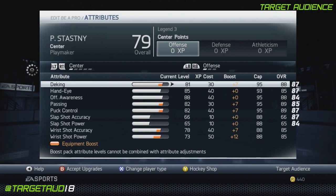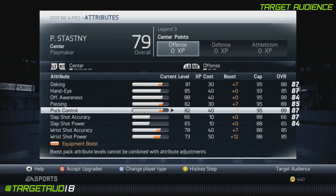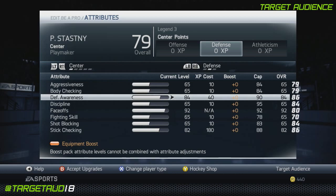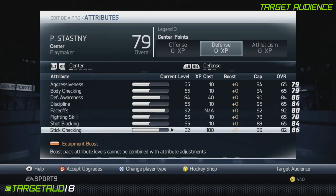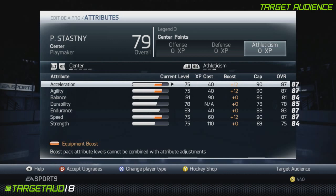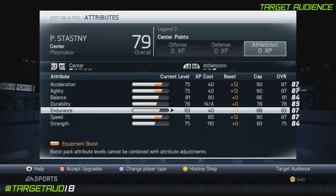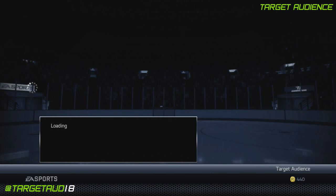On to his attributes: 88 deking, 85 hand eye, 88 offensive awareness, 89 passing and puck control, and 85 wrist shot accuracy and power. On the defensive side, defense awareness at 84, face-offs at 92 — I know that's quite a bit higher, but you want to win some face-offs in the ESHL — and stick checking at 82. Athletically: acceleration and agility at 87, balance at 81, durability at 78, endurance at 83, speed at 87, and strength at 75. Most of those are a little bit lower than what they actually are, but for the most part we're pretty much bang on.